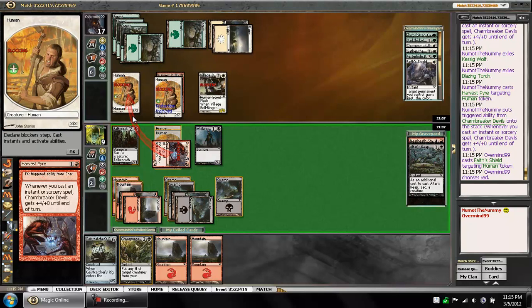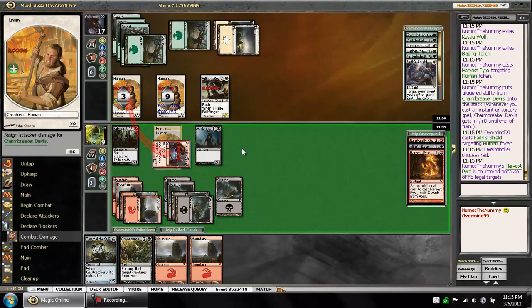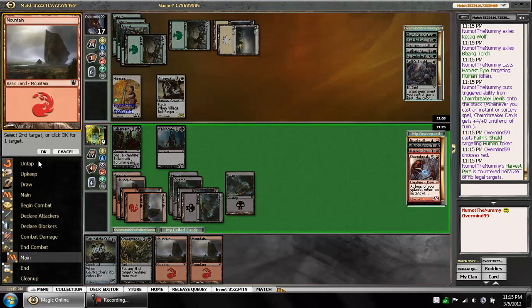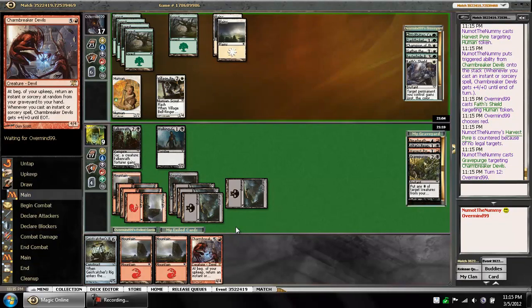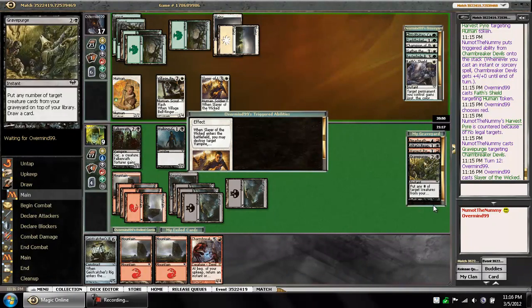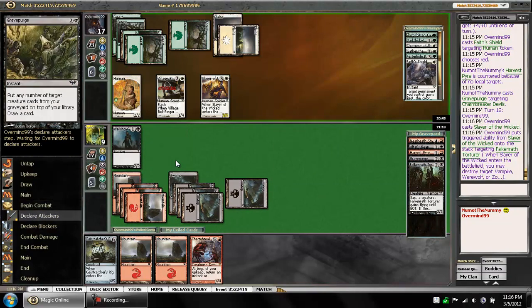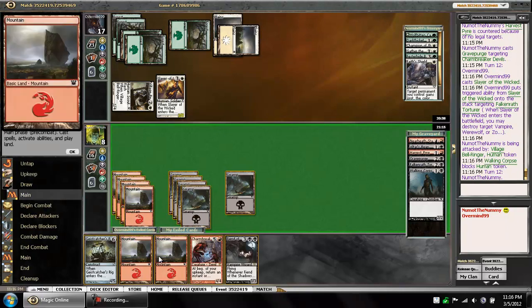That kills my Charm Breaker Devil, but I still have the Grave Purge. It doesn't matter since he's doing 12 damage. Let's just rebuy that right now. Maybe we can draw a two-drop — of course, we draw the Charm Breaker. Hopefully that doesn't cost us anything. We're still in a pretty significant position here. Sure, he kills one of our guys. We still get the Charm Breaker next turn. Charm Breaker has three targets for us. I'll snap block the two, two.